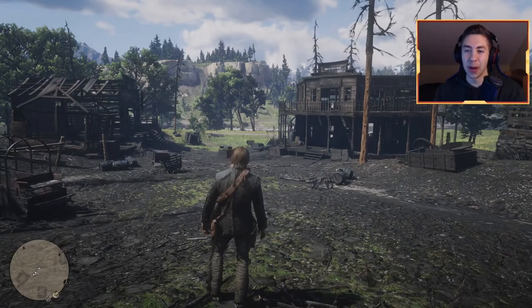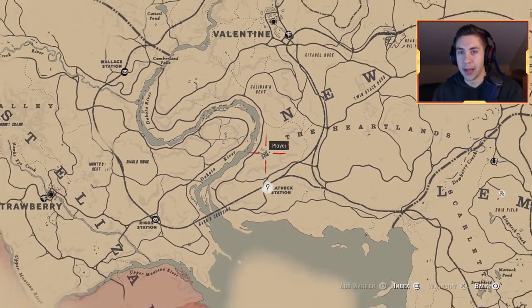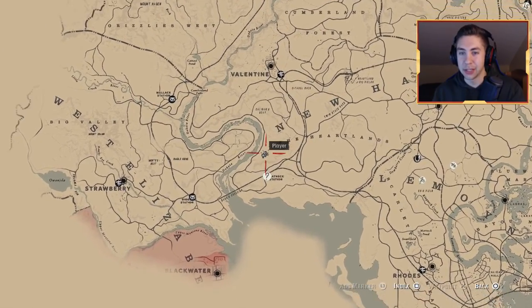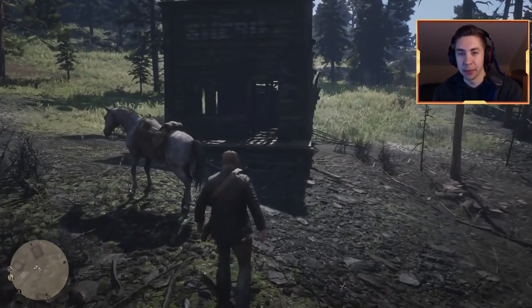Alright guys, so the first location is right here in Limpany, right to the south of Valentine. You're going to want to go to Valentine or Flatneck Station, anywhere near there, and come to this little town right here. Once you're here, you want to go to the sheriff's office.